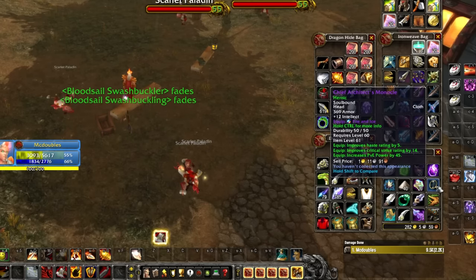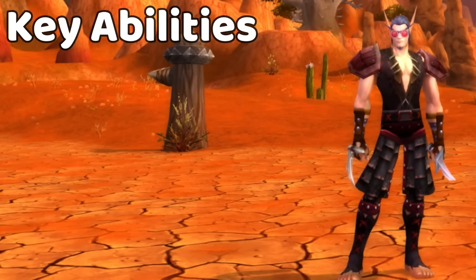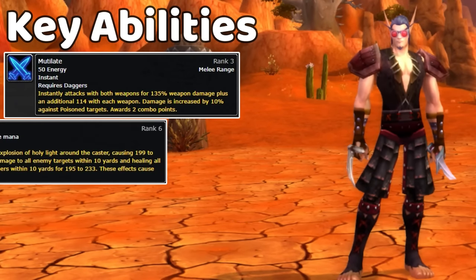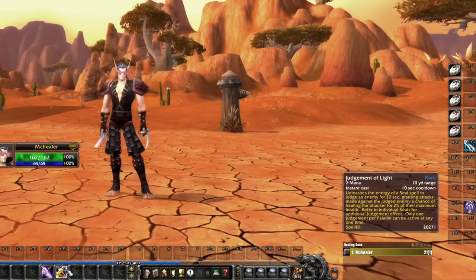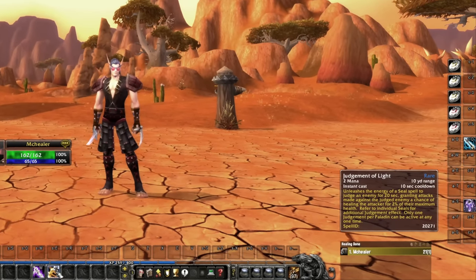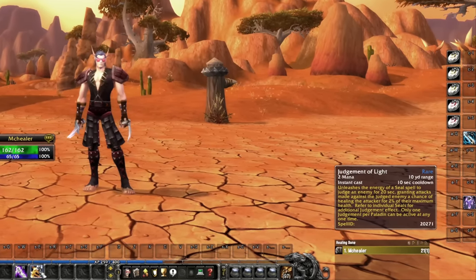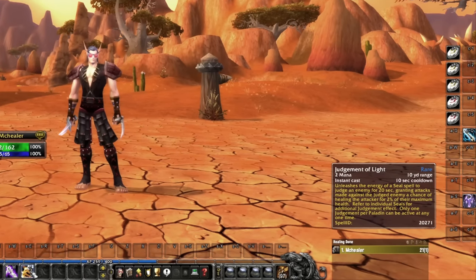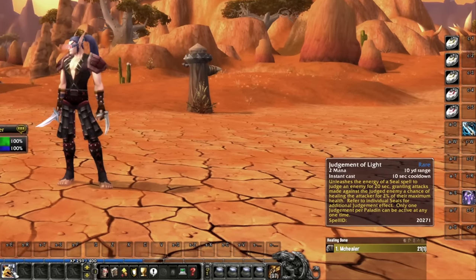Pretty solid drop rates and nobody else was going for it. Key abilities we're going to want include Mutilate, Holy Nova for the transformation, Greater Heal as my big heal, maybe Flash Heal as well. I started with Judgment of Light — you put it on your target and everybody gets healed when they attack that target. That's pretty nice and easy, and might even help with mana problems.